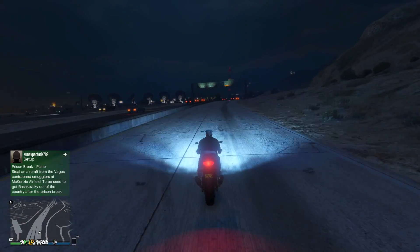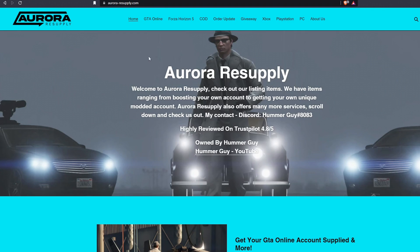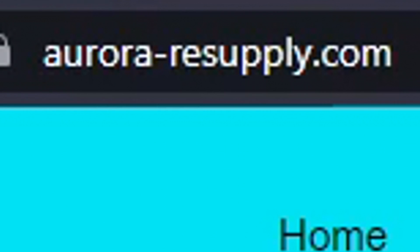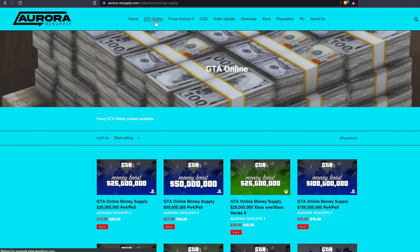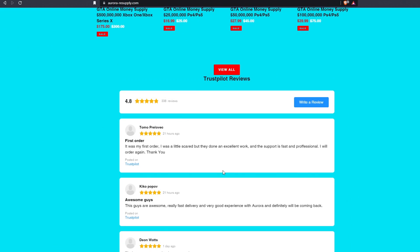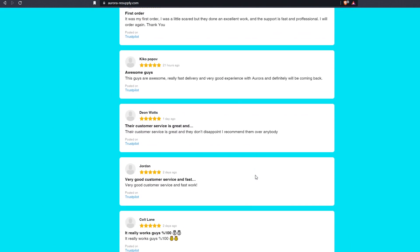Just before we jump into the video, we have a quick word from our sponsor. If you guys are looking to buy cheap GTA Online money or modded accounts, head over to auroraresupply.com for the best prices. When on the website, just head over to the GTA Online section and choose from any of these options. They offer a 10 out of 10 service and amazing customer support, so check them out through the link in the description.